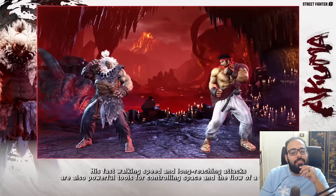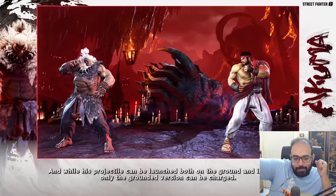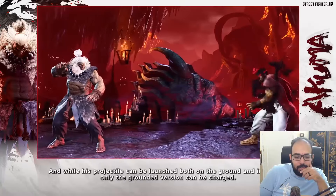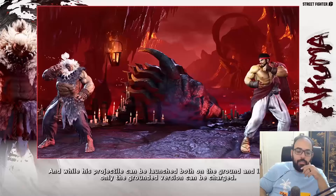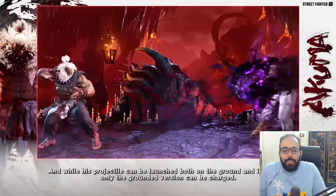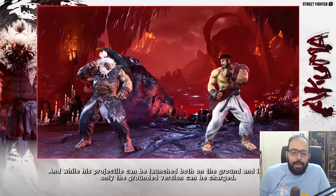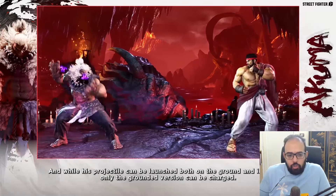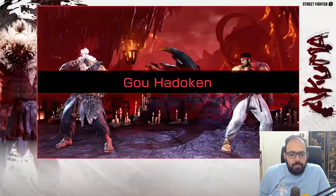Target combo from the forward heavy punch — this would have been a crush counter in Street Fighter 5. And this fireball can be launched on both ground and air, but only the grounded version can be charged. So this is a change to the Shakunetsu, the red fireball — you charge it and it turns into the red fireball.